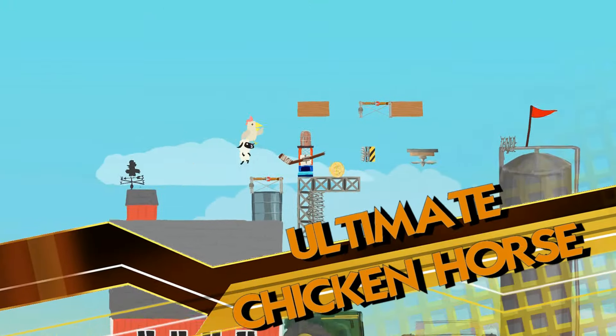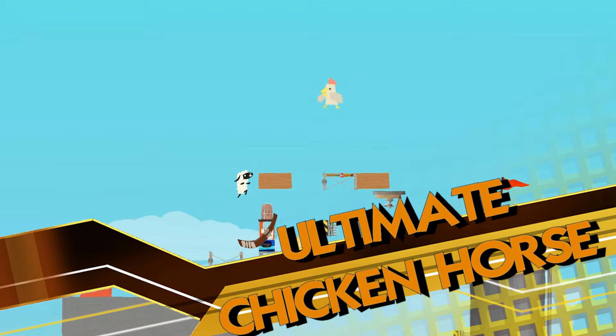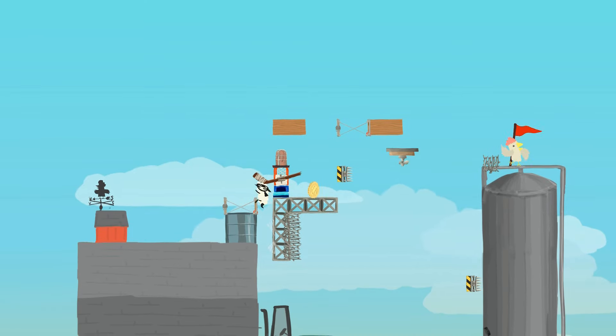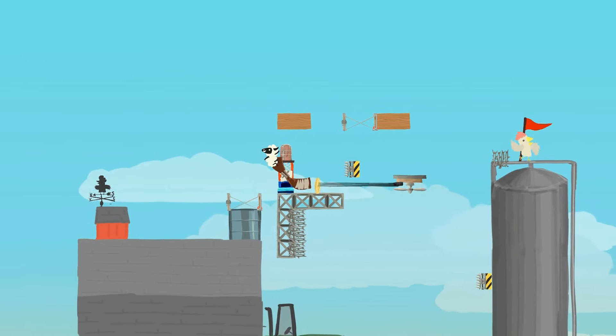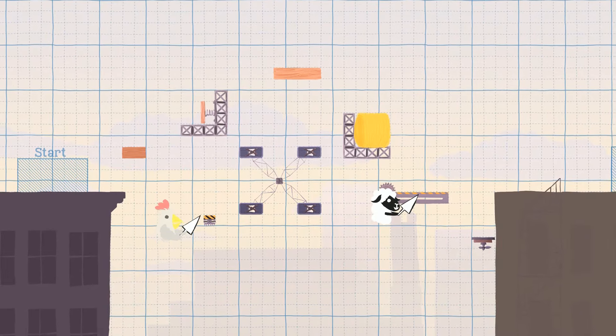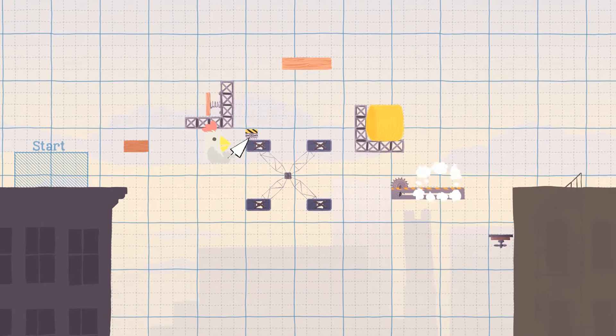Ultimate Chicken Horse is the ultimate couch multiplayer game. You and up to three friends can pick characters and all play together in levels that are slowly developed by your own madness. The game is a simple platformer from point A to B, but what makes it challenging is the objects that each player gets to put into the level at the beginning of each round.